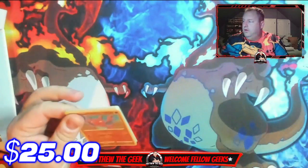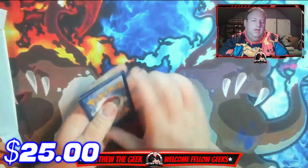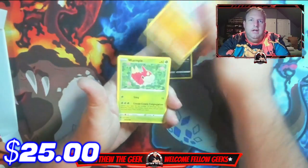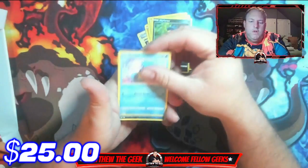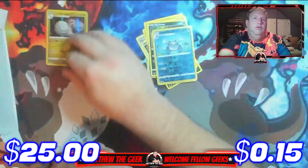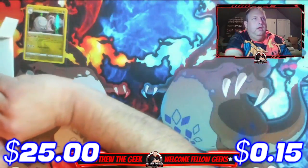First pack is a Lost Origin pack. I still have a few Lost Origin cards I'm trying to collect. There's the code card — I always give those away to y'all. Cards we got: Bummer, Snoo, Damage Pump, Svipa, Gligar, Whirlpool, Rhydon, Murkrow, Horsea, reverse holo Poliwhirl, and a holographic Goodra. There's your holographic Goodra right there.